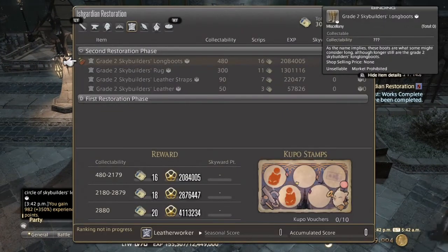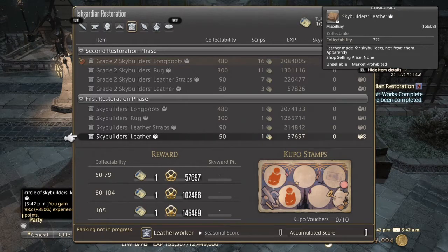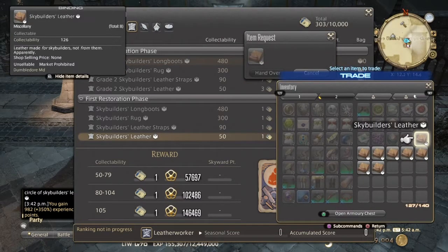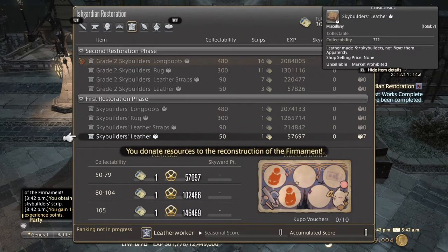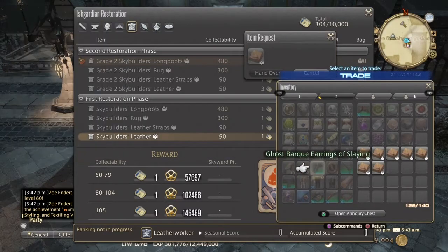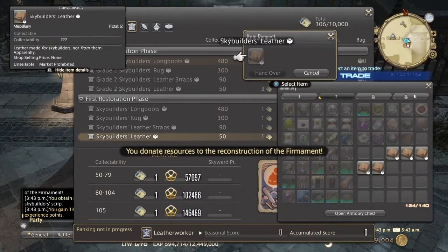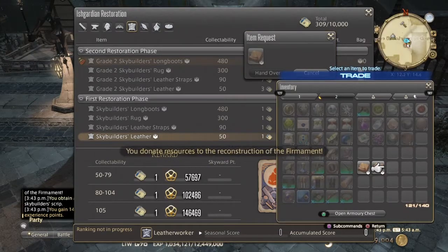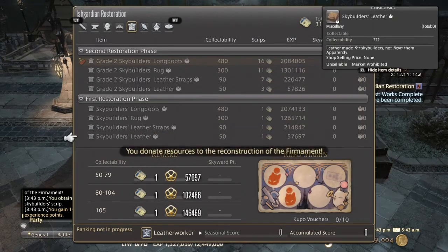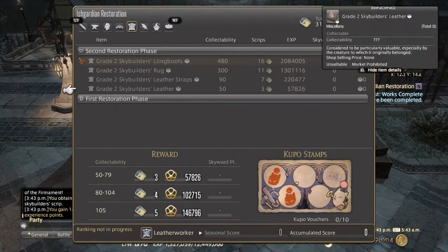The vendor is on the left. Hand in — as you see there I've got the leather or whatever it is — and you'll see as you hand in I only get like one or two scripts, so it's not that many. That's why I said always go for the current phase. The top one is Phase Two, so always go for the current phase as that gives you more scripts than the older phases.